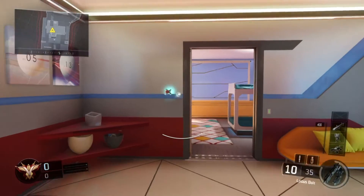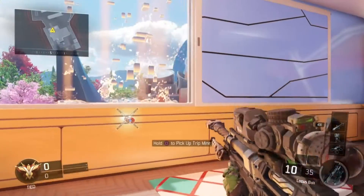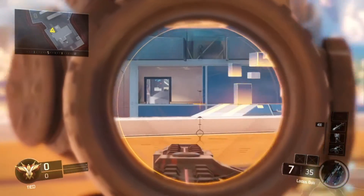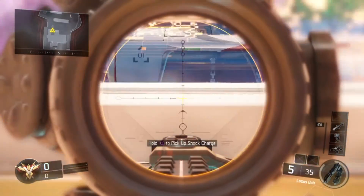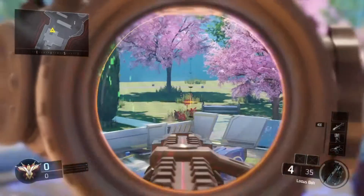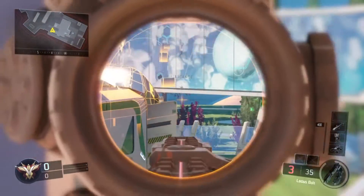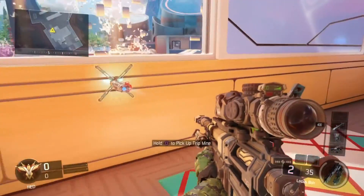On the other side, again you want to set up some shopchargers and tripmines in a similar placement. One thing I would say for both houses is: those shopchargers and tripmines on the close side to you — you may want to stay close to them, because if someone hops in that window and you're not close enough, they will kill you.